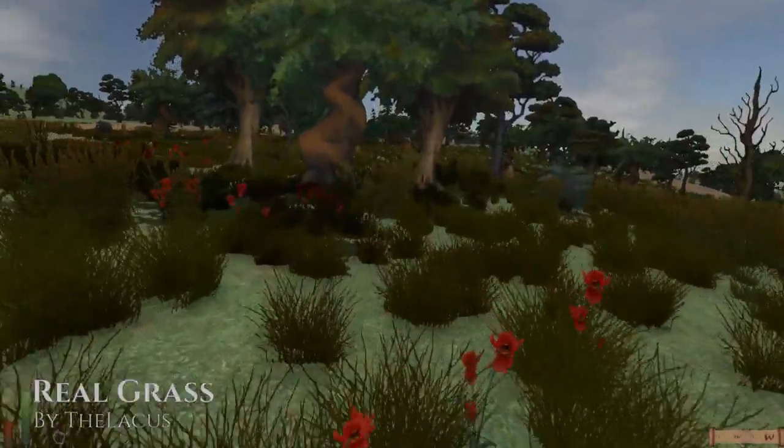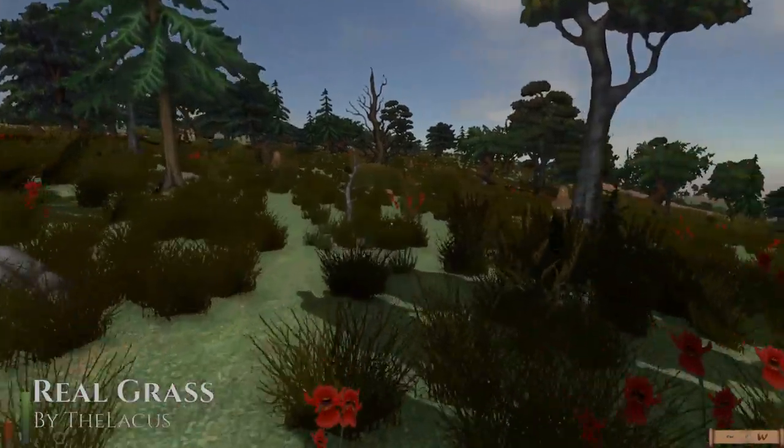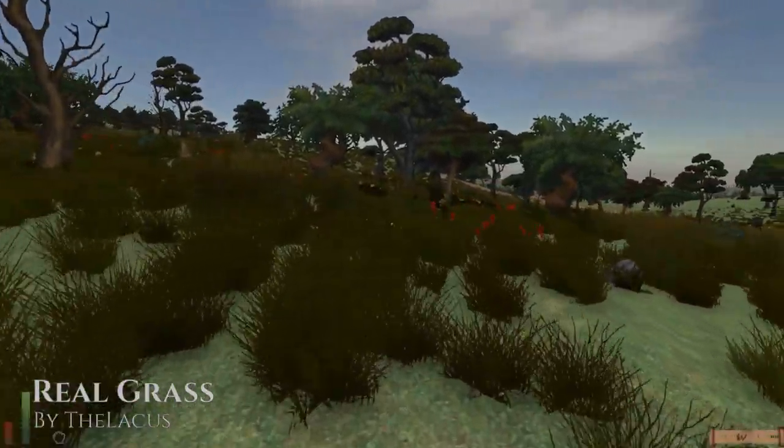Real Grass. Real Grass is a nice little mod that makes the world look more alive by adding grass, stones, water plants, and flowers. Once you get used to this one, the wilderness will look very empty and barren without it.